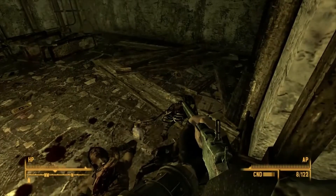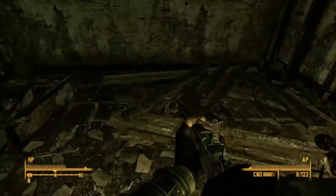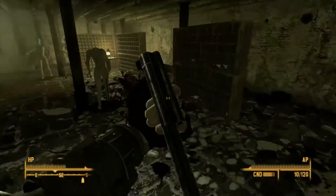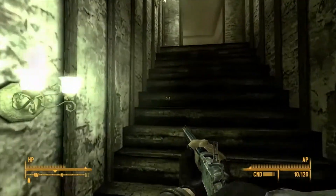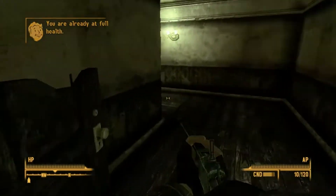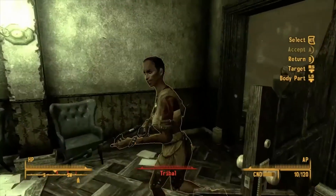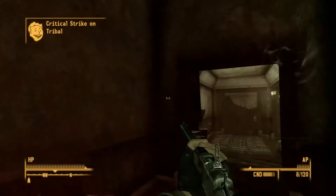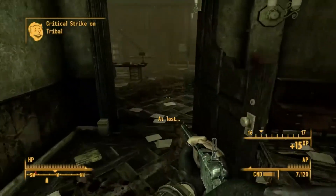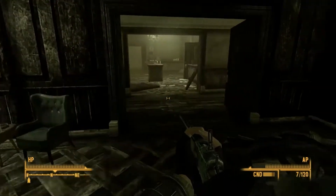I'll take that shotgun and those shells. Add more repair to my double barrel. This is where we came out of, so let's move forward. Heal up again. I had a lot more stimpaks when I got to this mansion. I'm running through them because these are tough bastards. I'm going to save again. I'm going to start saving more often.